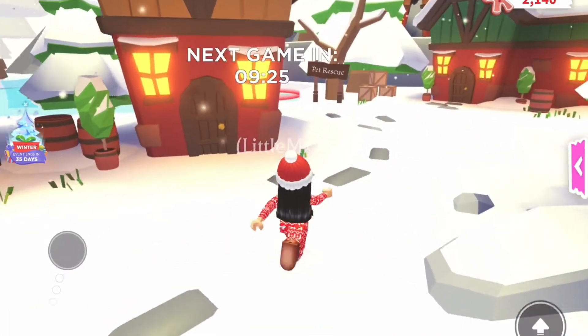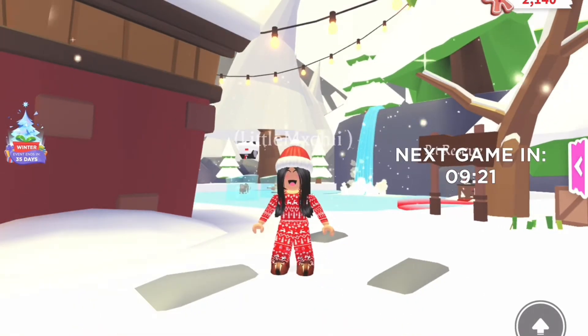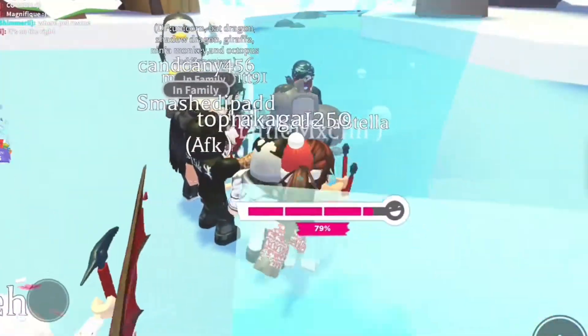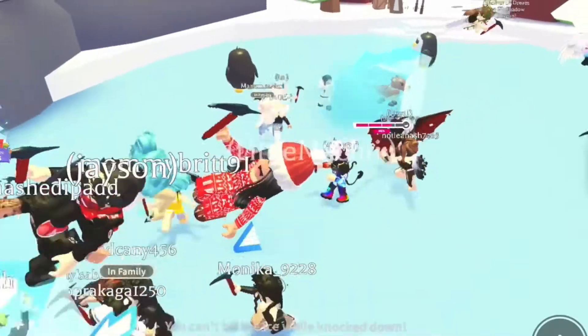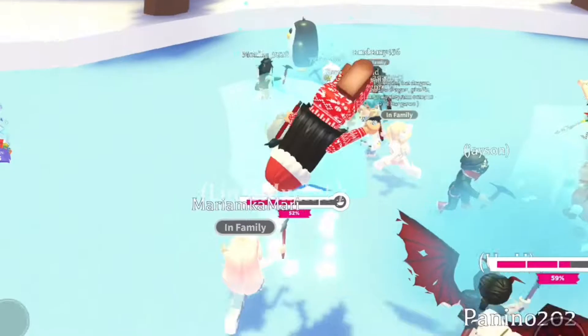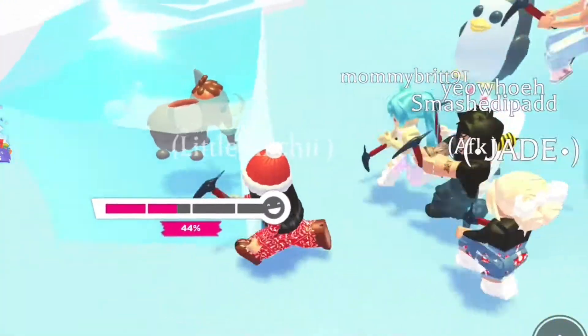I almost forgot to record, but we're doing the Breaking Ice mini-game right now. You have to block the ice with a pickaxe — the ice keeps escaping. There are penguins here too. We have a minute and 30 seconds left and I'm on Team Mammoth. There's another team with a saber tooth. I keep bouncing around — I think I'm just slipping on the ice. You can't hit the ice while knocked down.